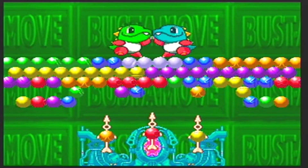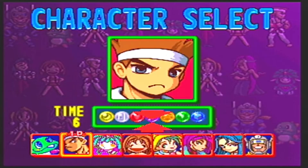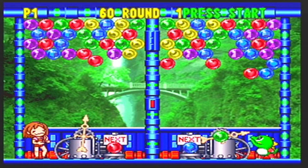The first game we have today is Bust-A-Move 99. Bust-A-Move 99 was developed by Taito and published by Acclaim, releasing for the N64 in 1999. Bust-A-Move is a puzzle game where the goal is to connect three bubbles of the same color, and doing so will make them pop.